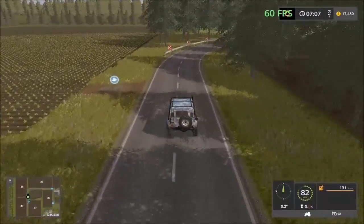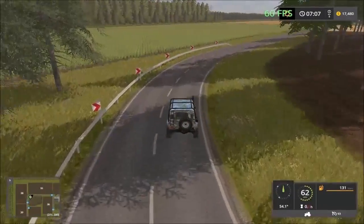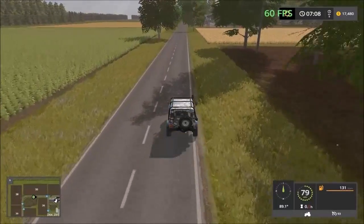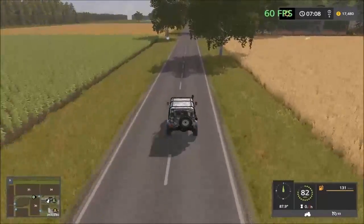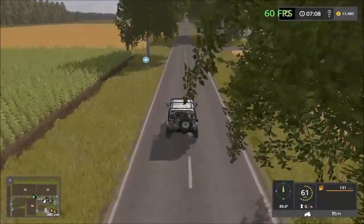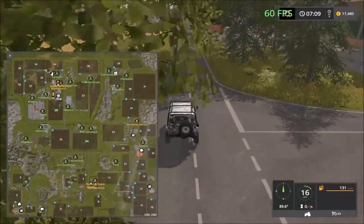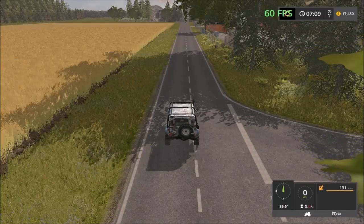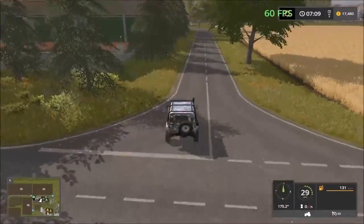So far the map looks very nicely done, nicely designed. Very well done. Then we have a small patch of forestry here. And up here we have the chicken facility. There's a sell point down the road here we haven't visited, so we have to head down.